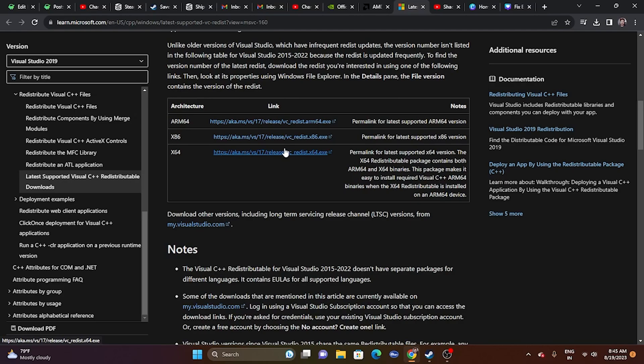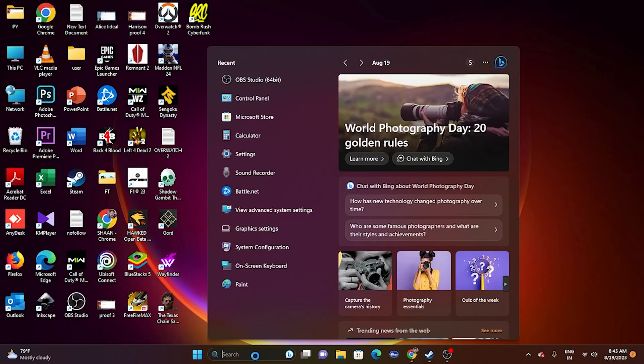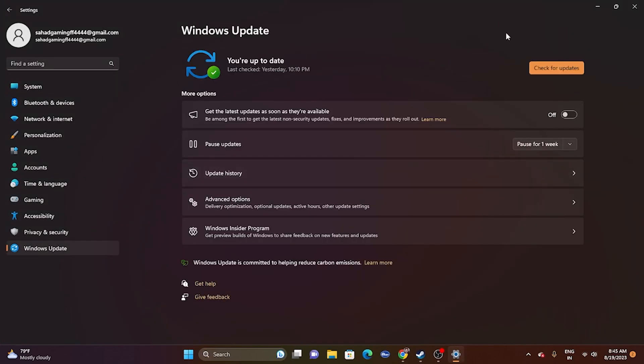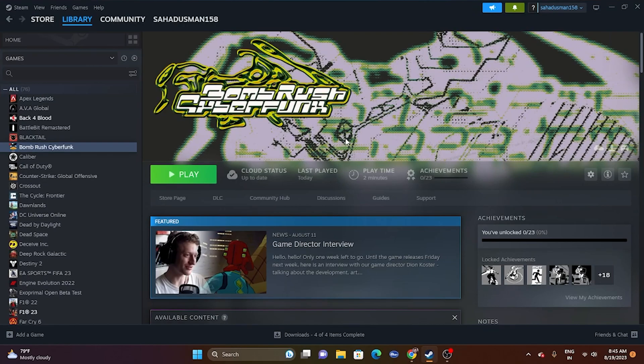The next step is to update Windows. Go to Settings, then Windows Update, and install any available updates. Once the updates are done, try launching the game.